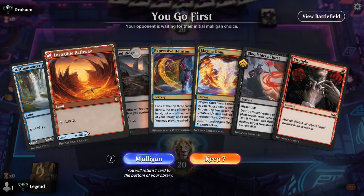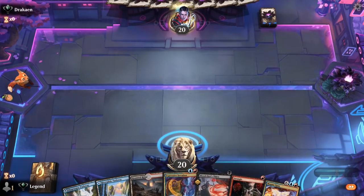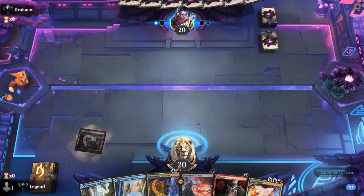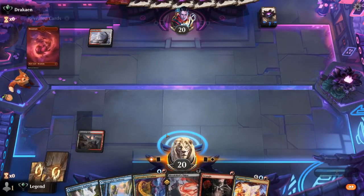Game 2: We're on the play with a fine, well-balanced hand — lots of cheap interaction, Iteration for card advantage, and eventually a Magma Opus. This hand could certainly benefit from a Widespread Thieving, but we can function without it. Let's see what we're up against — Red-White. Looks like aggro. We'll still wait on Iteration since next turn I can easily cast Iteration plus play a one-mana removal spell.